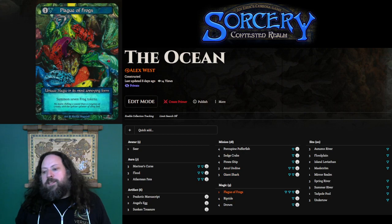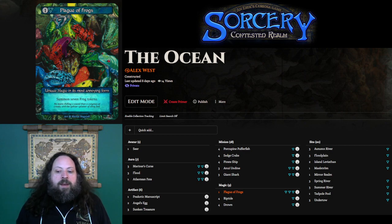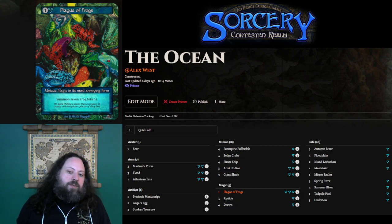Plague of Frogs is just awesome. You get to summon seven frogs. This could represent chump blocking seven attacks and buying you a huge amount of life, seven cards with a Narcotic Manuscript, or with Mariner's Curse, having loose frogs can let you reset your curses by just swimming your frogs around. Lots of uses there.